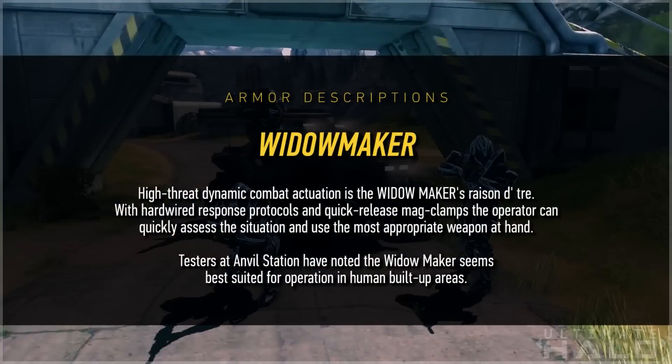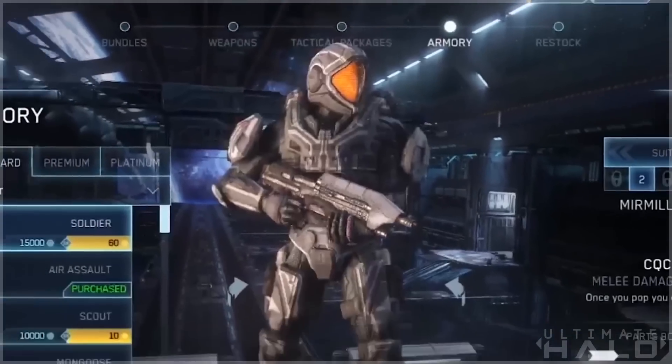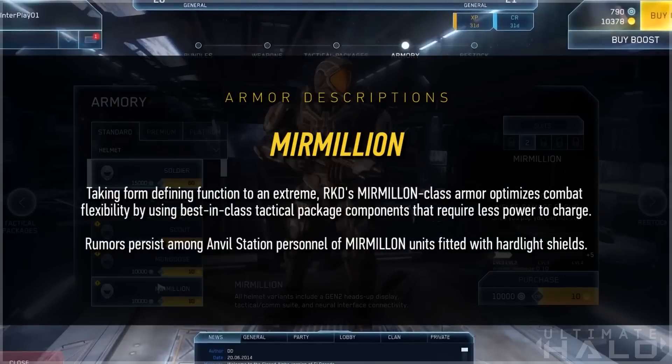Widowmaker: high-threat dynamic combat actuation — say that five times fast — is the Widowmaker's raison d'etre. With hard-wired response protocols and quick-release mag clamps, the operator can quickly assess the situation and use the most appropriate weapon at hand. Testers at Anvil Station have noted the Widowmaker seems best suited for operation in human built-up areas. Venator: Venator is Lethbridge Industrial's flagship Gen-2 prototype, incorporating high-performance power systems and hard-wired CQB protocols — the apex predator of the advanced Mjolnir prototypes being tested at Anvil Station. Mermelion: taking form-defining function to an extreme, RKD's Mermelion-class armor optimizes combat flexibility by using best-in-class tactical package components that require less power to charge. Rumors persist among Anvil Station personnel of Mermelion units fitted with hard-light shields.